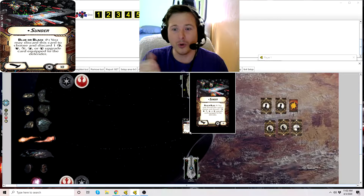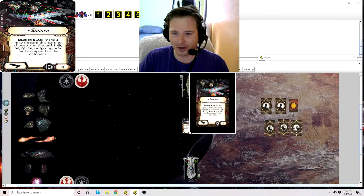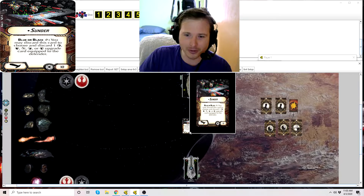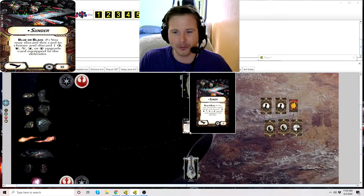So Sunder: on a blue or black critical icon showing in your attack pool when you go to resolve your critical effect, you may discard this card to choose and discard either one offensive retrofit, defensive retrofit, ordnance, ion cannon, or turbolaser upgrade card equipped to the defender. It's a long range or even just a normal attack upgrade card, and because it's not tied to ignition — although you can resolve this during an ignition attack — it's very beneficial and useful.